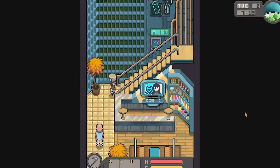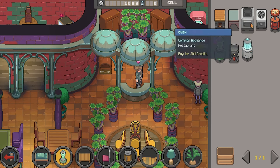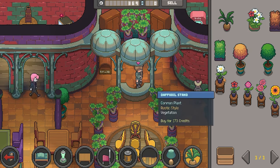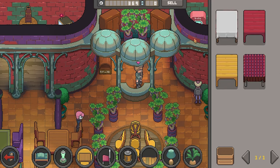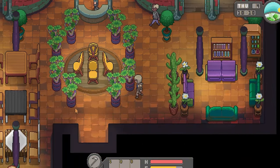Each day in White Ash Harbor feels fresh with new discoveries, quests, and seasonal events. The game's visuals are a feast for the eye, with detailed pixel art that blends classic and futuristic styles. Whether it's a changing season or a vibrant character, every aspect of the town feels handcrafted. It's a beautiful game — each season transforms White Ash Harbor, making it feel alive and constantly evolving.